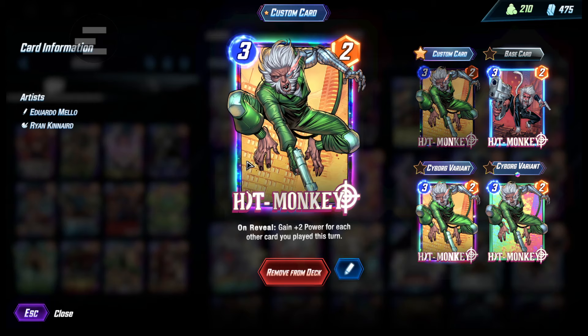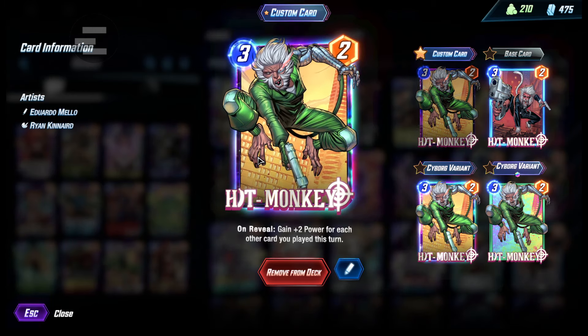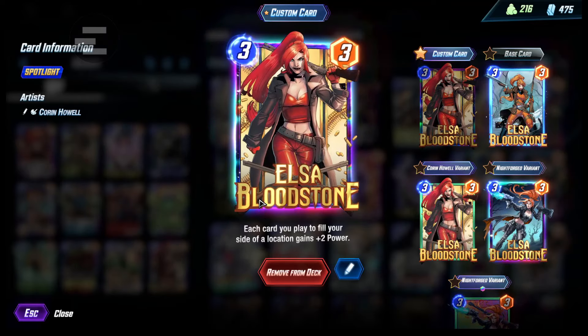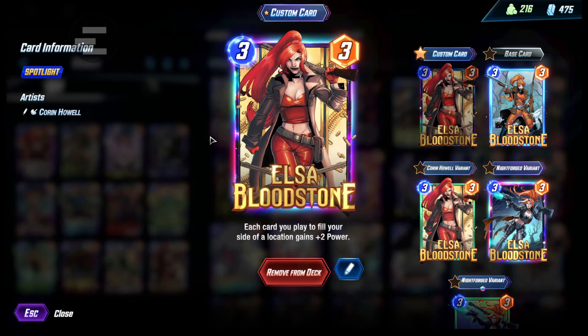Yeah, Hitmonkey — just the core card of this deck. This is your win condition. People don't expect 12 power from one card if they're not familiar with this deck. And then Elsa — Elsa just glues the whole deck together. She gives also more power, like hidden power as well.